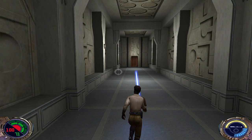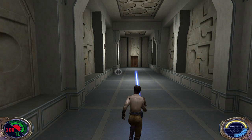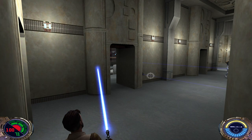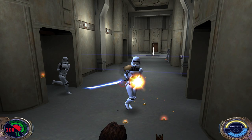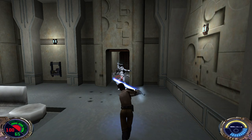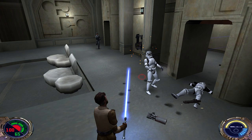Now we can proceed. Let's see what we have here — some troopers and some explosives. Some officers or stone troopers here. We got some different gun.